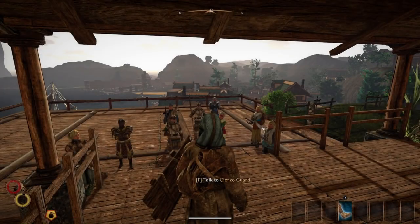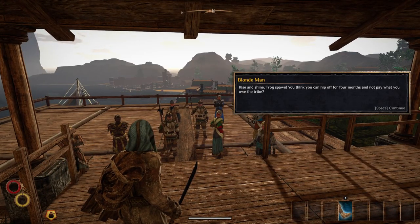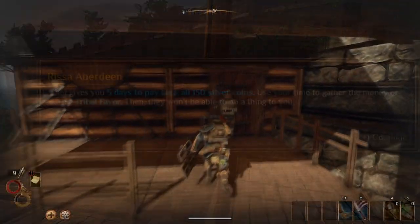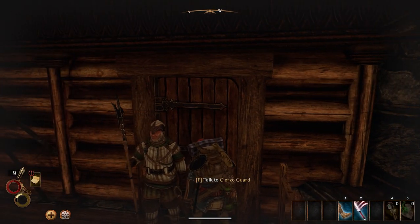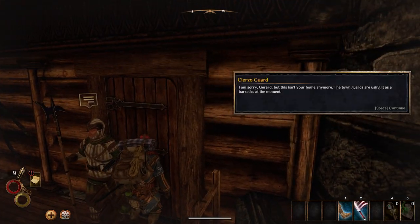As you head out, you'll be confronted by an angry mob demanding payment. More precisely, you have 5 days to pay 150 silver coins. Fail that and your home will be seized, along with everything you have in storage. You can get it back later, but you're going to have to pay a lot more. Making that amount of money is actually trivial, so let's not worry about it for now.